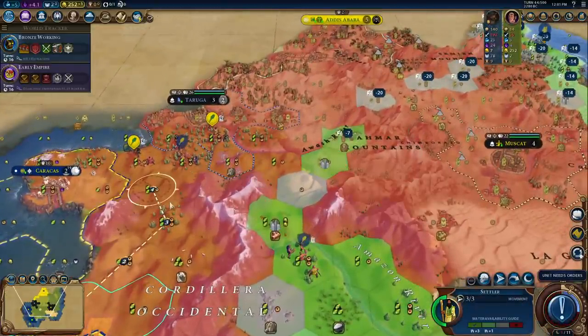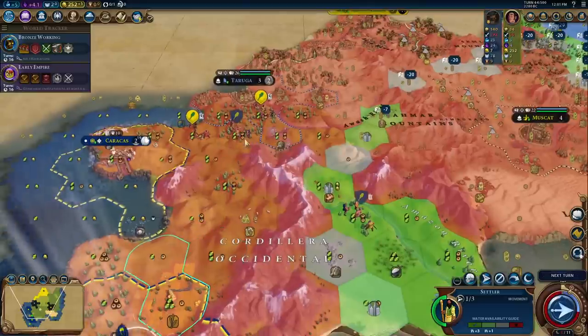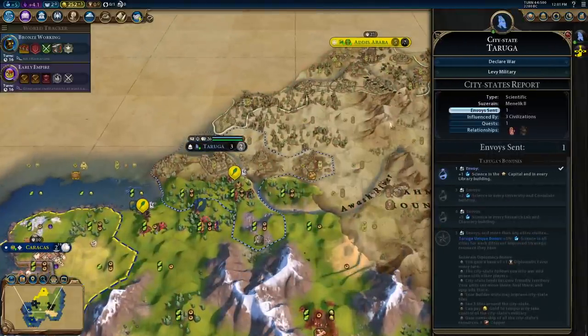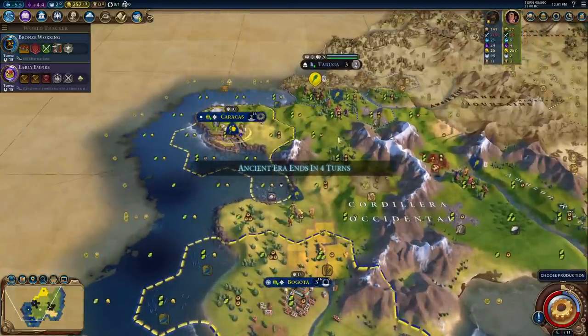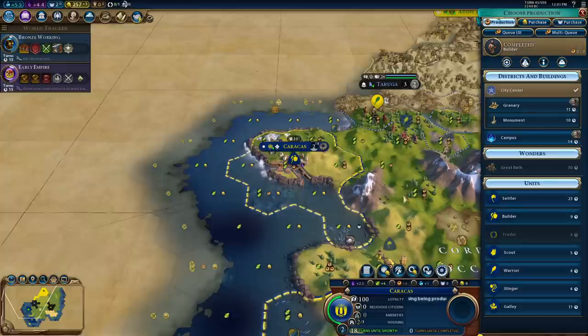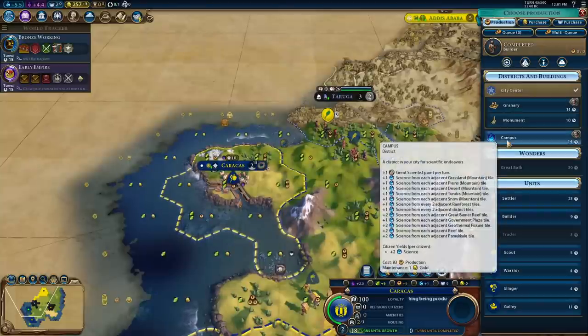I'm going to try to settle - oh, can I not go through there? Their borders are closed to us unless we can become their suzerain. Is it because they have a suzerain that closes the borders, maybe? Their city-state quest is to send a trade route. That's going to be a while. You know what - you can start on your campus.